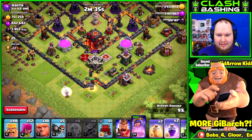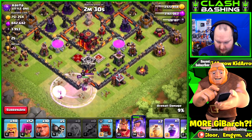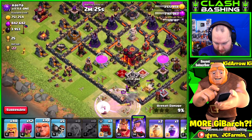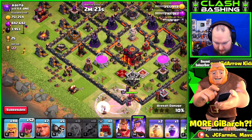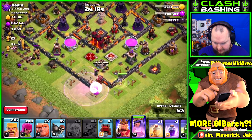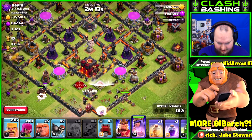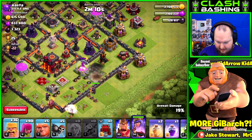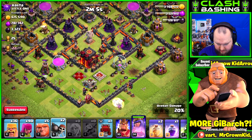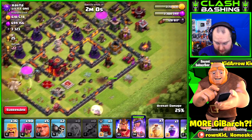Oh no — queen, you're right there by the dark elixir! That's fine, we can work around that. My whole point was to go in up top to get that dark elixir up there, but I guess we'll let her walk around the whole base. Let's see if we can get a wall break in here, heal these guys up, and throw them in.